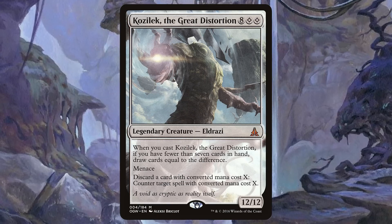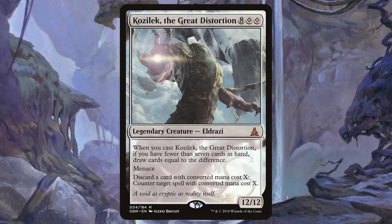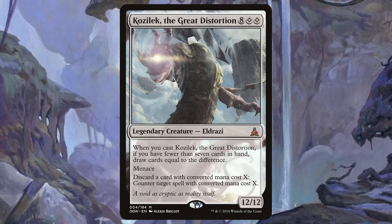Next up we have Kozilek, the Great Distortion. Kozilek the Great Distortion is eight colorless colorless for a 12/12 legendary Eldrazi. When you cast Kozilek, if you have fewer than seven cards in hand, draw cards equal to the difference. It's got menace, and you can discard a card with converted mana cost X to counter target spell with converted mana cost X. I love Kozilek — not only does it refill your hand and give you the ability to counter opponents, it's just a 12/12 menacing chonker that takes people out in two turns with commander damage.